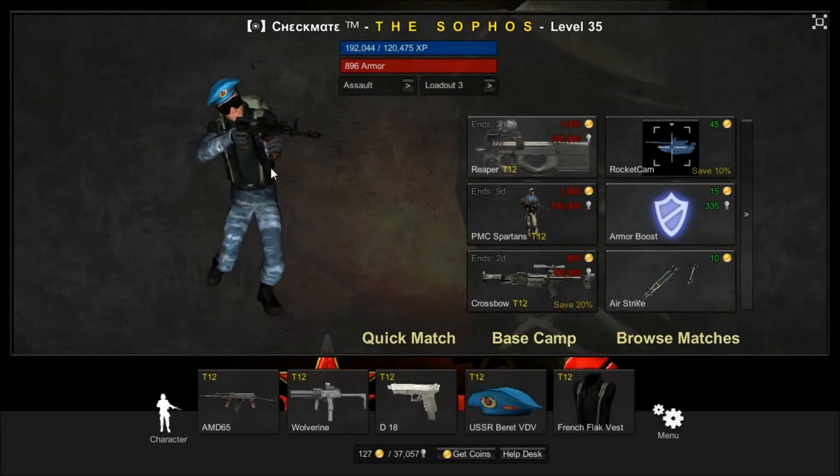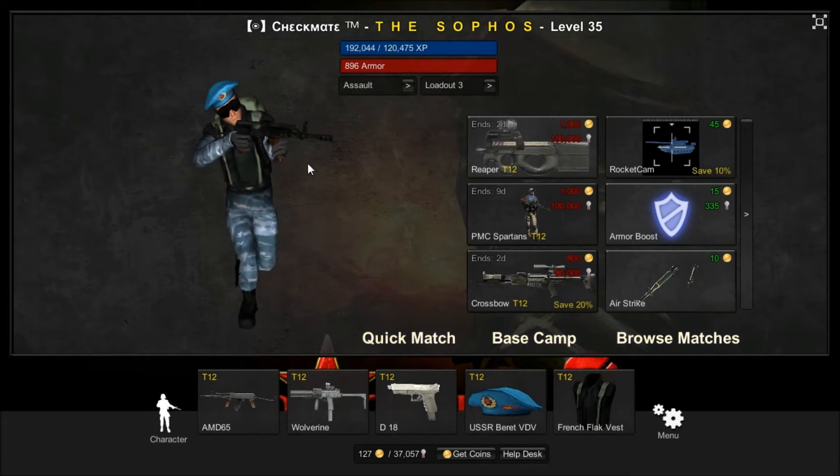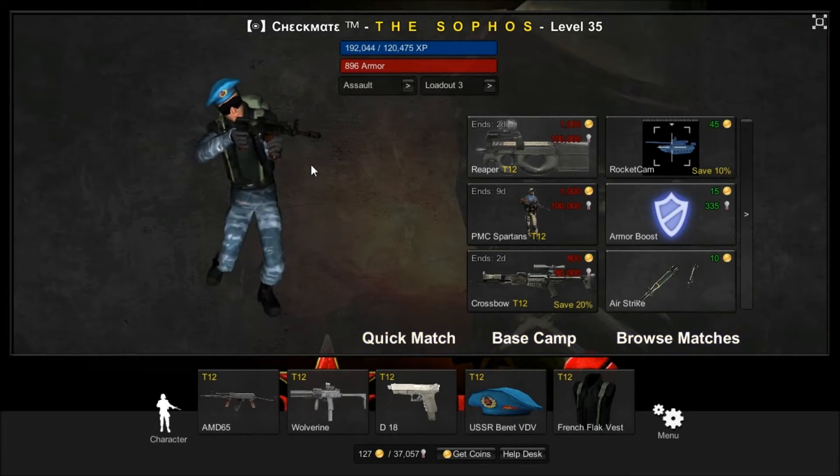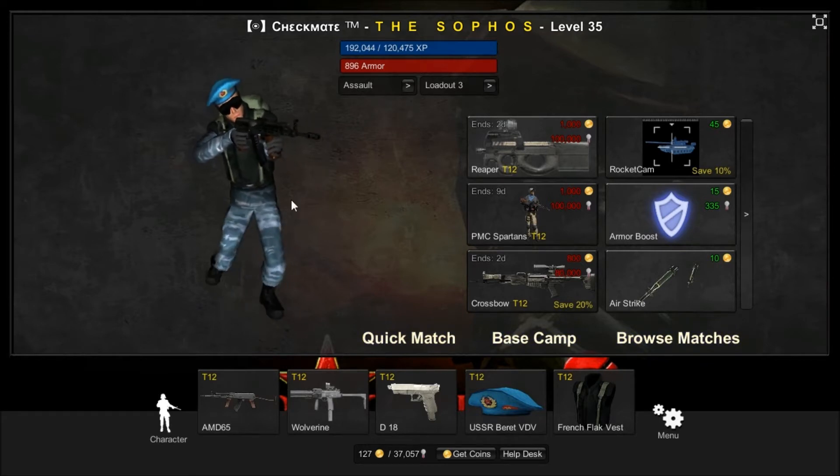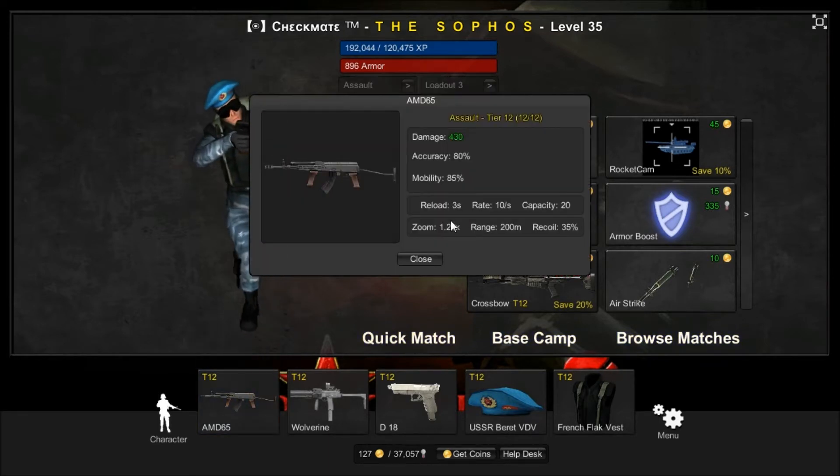Hello guys, Exotic Gaming here, back with another Red Crucible 2 Weapon Review — the fourth episode of this series. And today's Weapon Review, as you guys can see quite clearly from the title, it will be on the AMD-65 Assault Rifle.